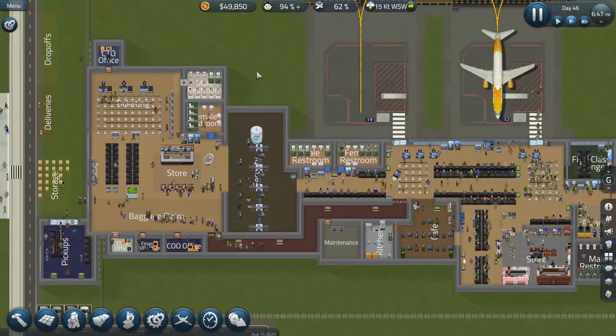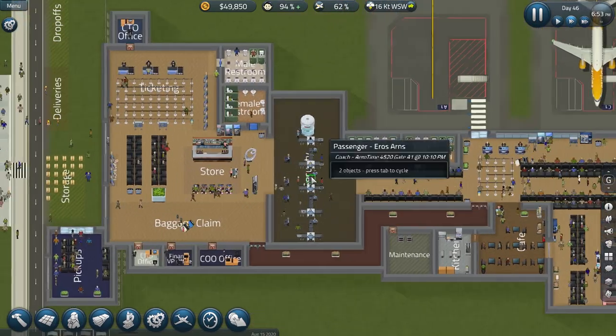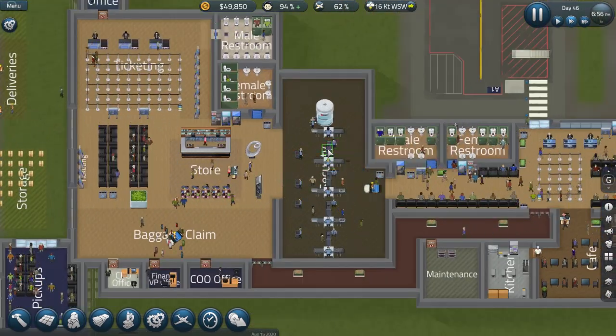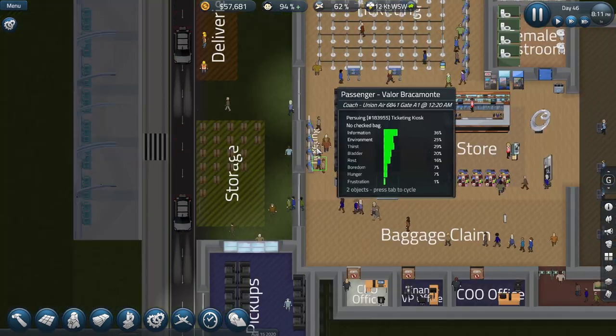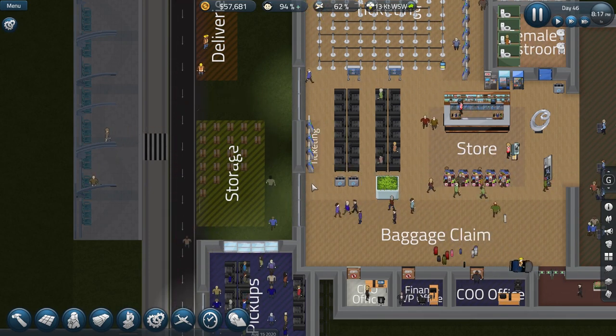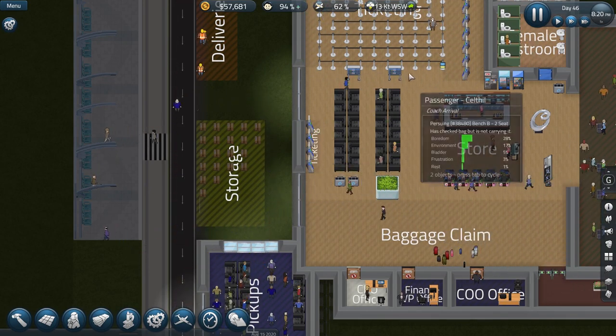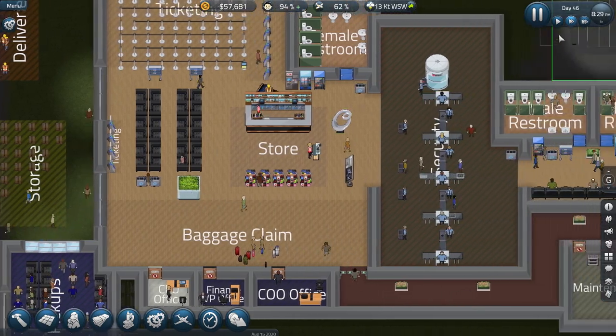Most of my great expansion that I had planned is done. I want to wait till the end of the day and then swap out a couple of the metal detectors in favor of body scanners. My little extra ticketing kiosk area is working just fine — no problems with that at all. It doesn't have to be connected to the bulk of the ticketing area; they can just come down here, grab their ticket, go on their way. That'll speed things up a little bit too.